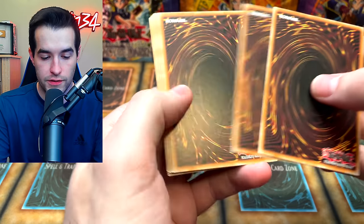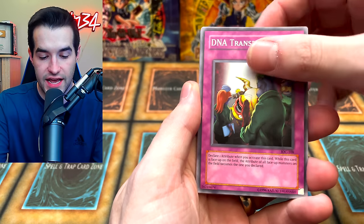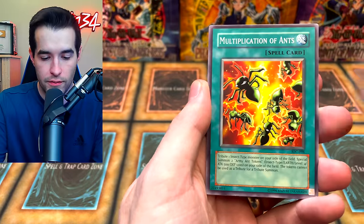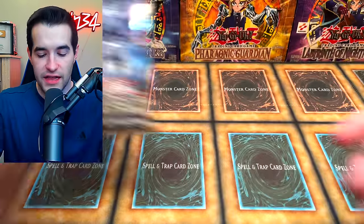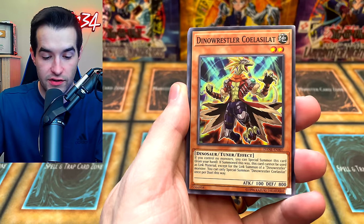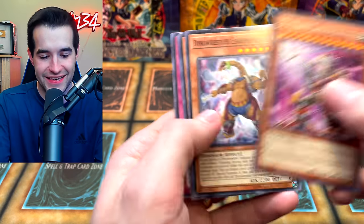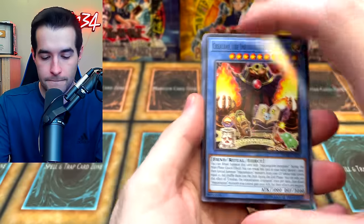Now we open Invasion of Chaos. One, two, three, four — Ultra Insect Whistle back there. We got the Sacred Crane, Molten Zombie, DNA Transplant, Fenrir, Jade Insect Whistle, Phibius Burgoth, Multiplication of Ants — pretty good — and a Hero Emerges. Matazza the Zapper. Down to the last five packs. Can we pull Fusion Destiny? We haven't pulled one yet — that's what I'm hoping for. I already have three, but it's always nice to have extras. Dino Wrestler, Goki the Blade Ogre, Mayakashi, TG Halberd, and Yuki — Jaden Yuki.